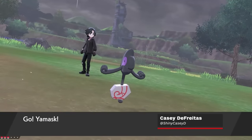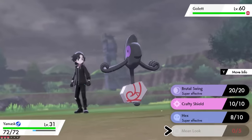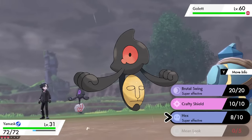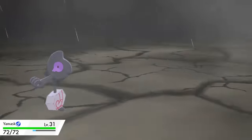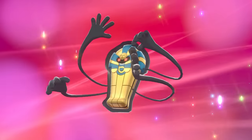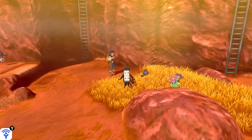There's a new Galarian Form Yamask in Pokémon Sword and Shield, and it's only slightly less terrifying than its original Unova-born counterpart. Galarian Yamask is a ground and ghost-type Pokémon, and won't evolve into the usual Cofagrigus at level 34. Instead, you need to follow a set of odd steps to evolve it into a brand new Pokémon, Runarigus.